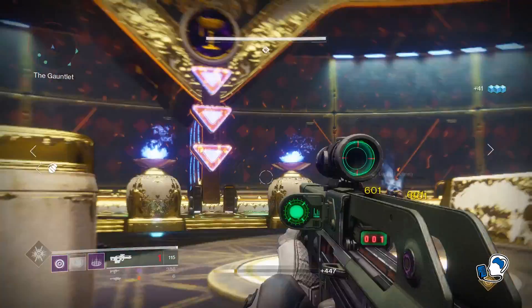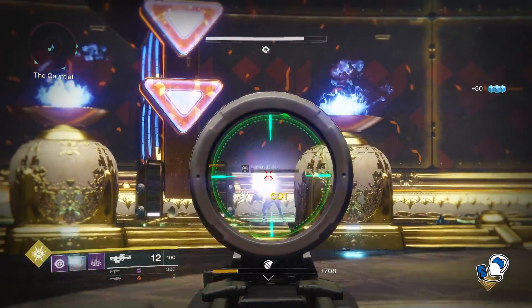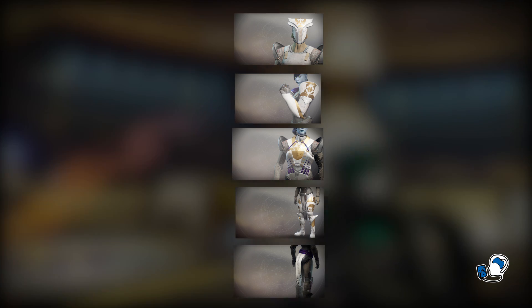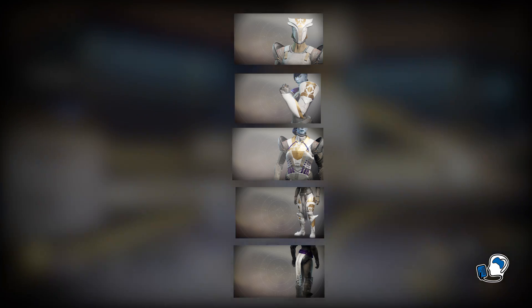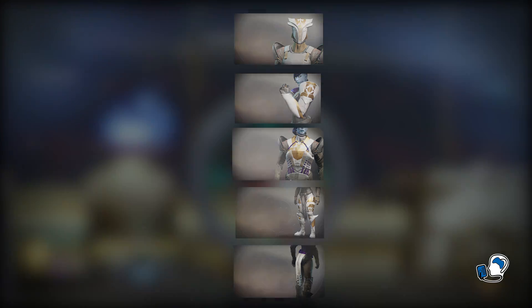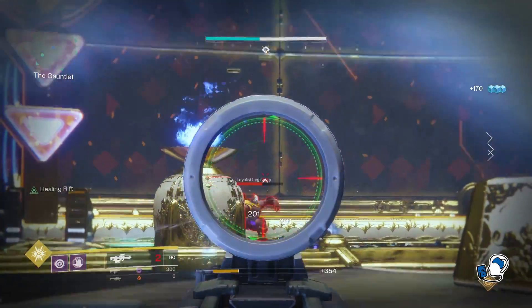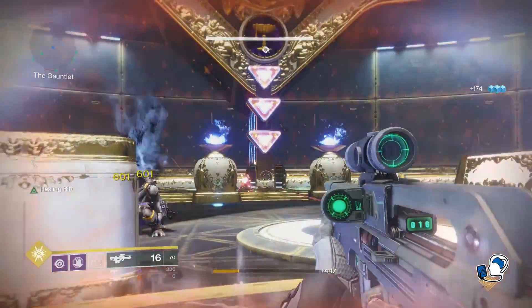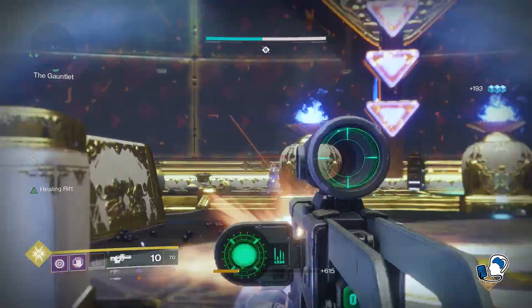The really neat thing about this lore is that if you have the full Titan raid armor set, the order of Rull's story goes from head to toe — the Mask of Rull is the first entry and the Shadow's Mark is the last entry. This is a really welcomed addition to in-game lore, as players can collect the raid armor set and discover the story of Rull — well, you can try and collect the full set.